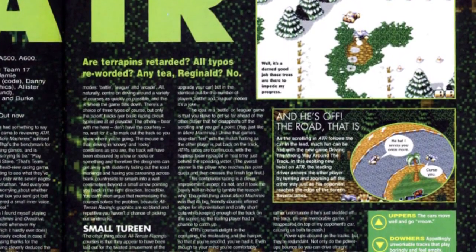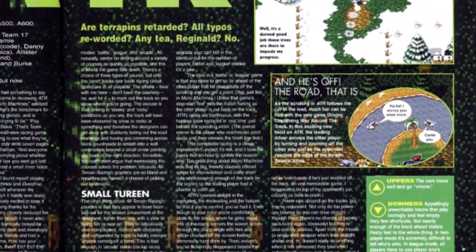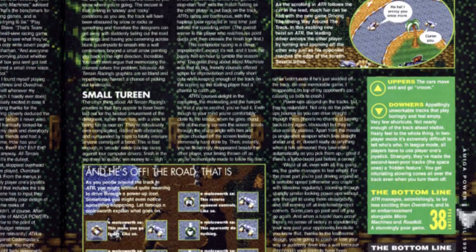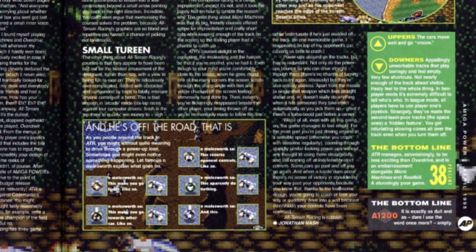In the Amiga Power review they write: "There's a choice of three types of course, but only the sports tracks are at all playable. The others don't have the courtesy to mark out the tracks so you know where you're going." And another snippet: "The other thing about All-Terrain Racing's courses is that they appear to have been laid out for the twisted amusement of the designers, rather than with a view to being fun to race on. They're ridiculously overcomplicated, riddled with obstacles, and surrounded by traps to fatally ensnare anyone coming off a bend."